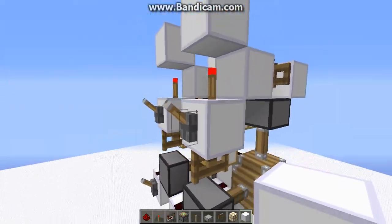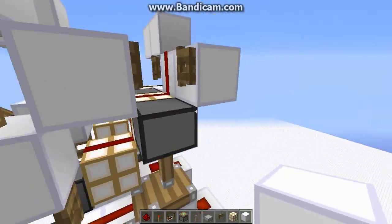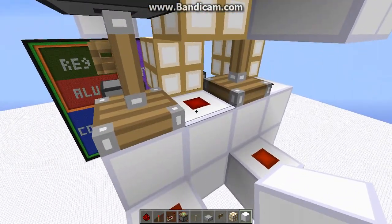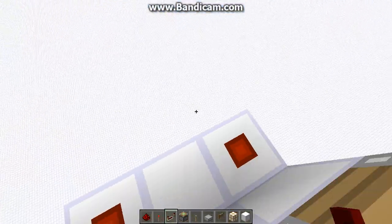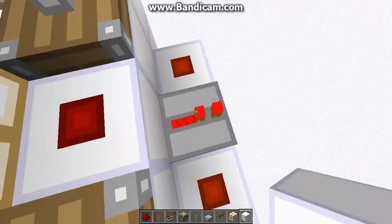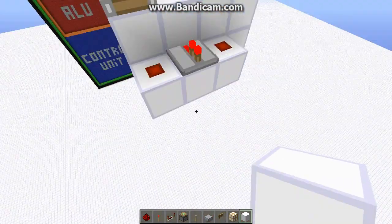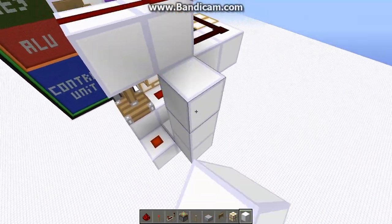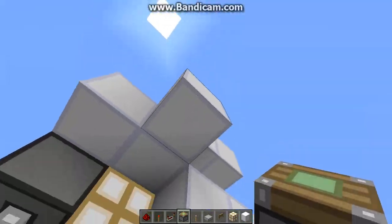First off, we're going to need some way of making sure that when both inputs are on, the output's on. This right here is one of our inputs, so what I'm going to do is place a repeater here, and this will be the first input to the AND gate. The second input will be right here.